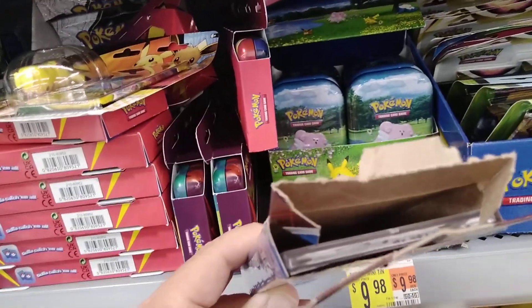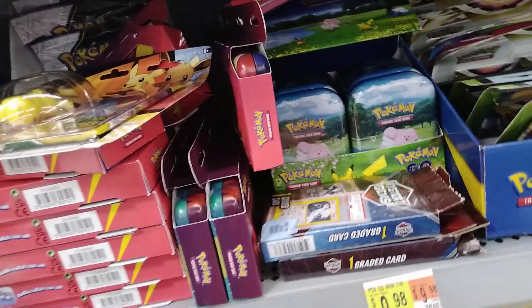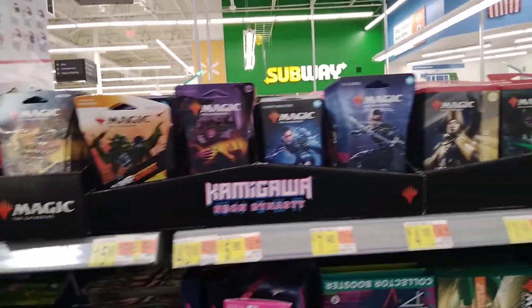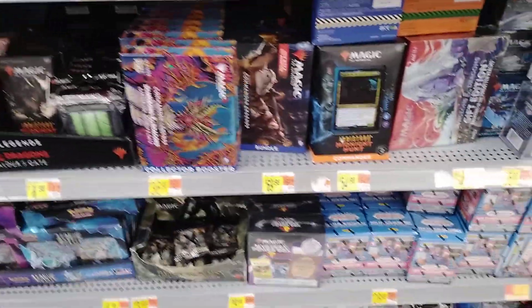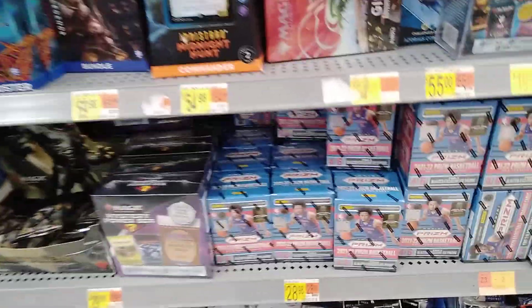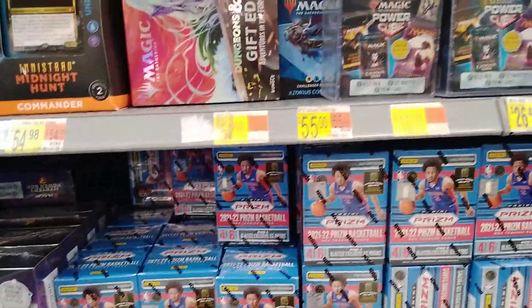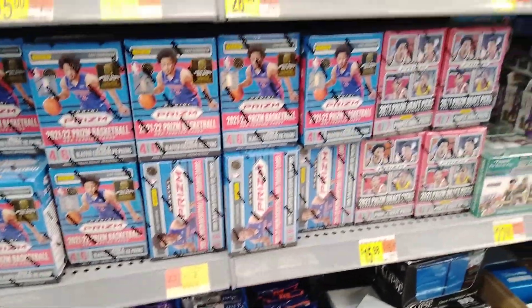Nice little gems of the game — somebody's already opened them, so they have not stolen the cards but there it is, it's in there. Two of those and both of them are open actually. Tons and tons of Prism basketball blasters — check that out guys, if you're into basketball, boy this is the place you would need to be.